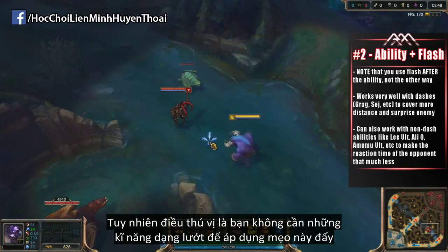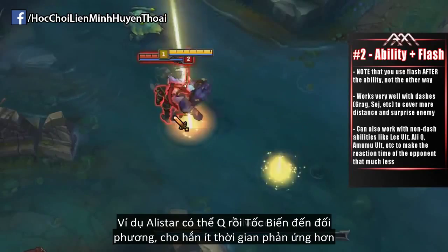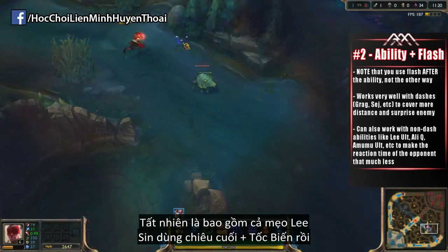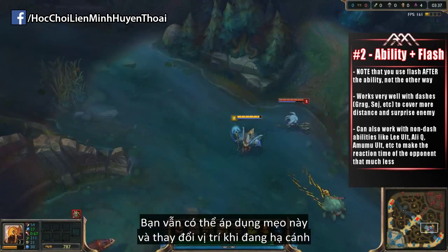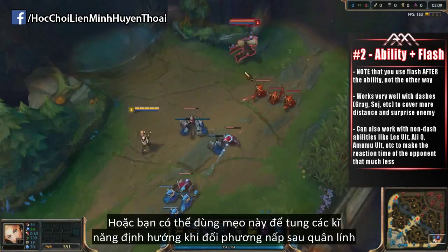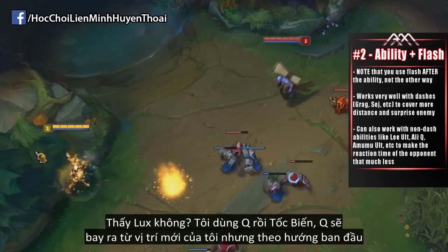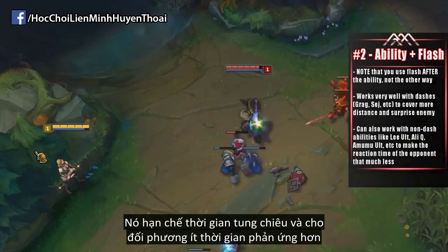The cool thing is, you don't have to have a dashing ability to make use of this ability-plus-flash trick. Someone like Alistar can actually Pulverize and then flash onto their opponent, leaving less time to react. This definitely includes the most common way you'll see this trick applied — Lee Sin's ultimate then flash. Even on abilities with a slower cast time, such as Fizz's E, it can still work and you can reposition as you drop down. Or you can use this trick to help land difficult skill shots when a champion is hiding behind minions, like you see here with Lux — I use Q and then flash, and the Q comes out from my new position after the flash, not where I initially used it from, removing some cast time and leaving less time to react.